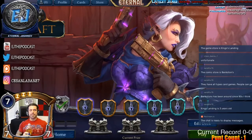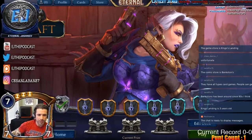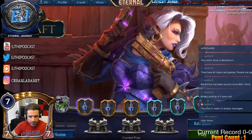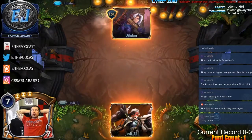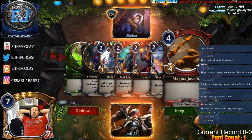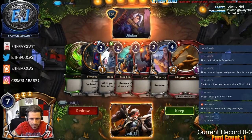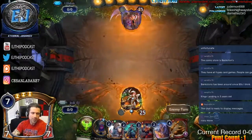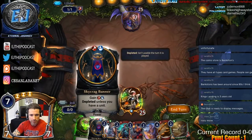That's a lot closer to what we wanted the deck to play like — not whatever happened game one. It's always good when you get to smash in, and that's why merchants are so good even in limited. It was risky — they could have had Defiance, Torch, or Finest Hour. We're going to keep this hand again: we have Bear Arms, we have the colors to play it. On the draw, so I'll keep it.